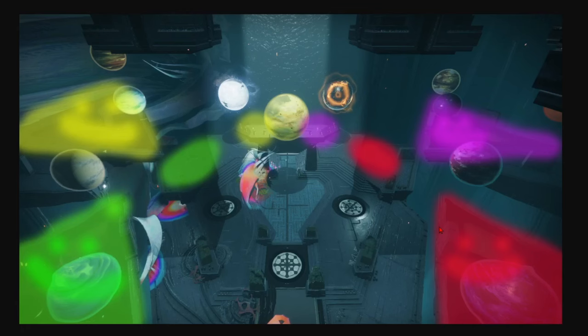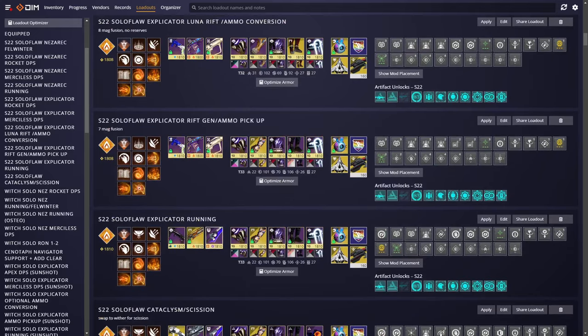Currently, the meta after double special got nerfed is to generate your own ammo. This season we have Elemental Munitions to aid in that. Next season it will still theoretically be possible to generate enough ammo with just Sunshot, but it will be a lot tougher — we'll see what seasonal mods we get. Currently the strat uses Sunshot along with Elemental Munitions, and that's your setup.